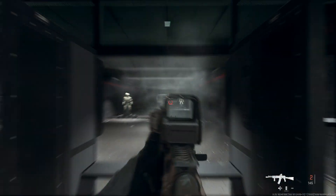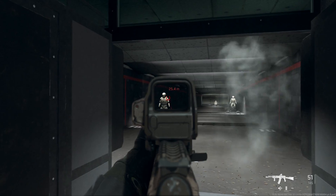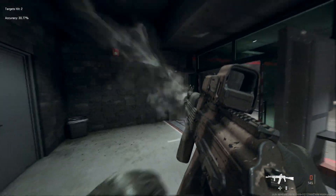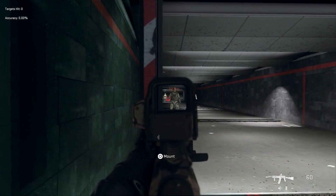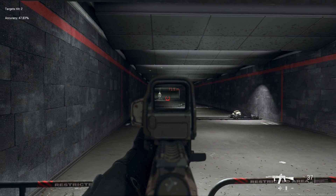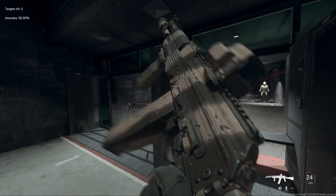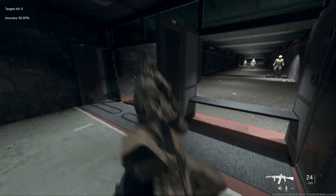Those 75-meter targets are a bit of a stretch with this build. You'll see some horizontal bounce out there, so if you're going for long range you'd want different attachments to compensate. Within 50 meters — definitely within 10 and 25 — it performs well. This is more of a CQ tactical build. Really nice-looking weapon. Let's back out and look at one more build from my DMZ category.